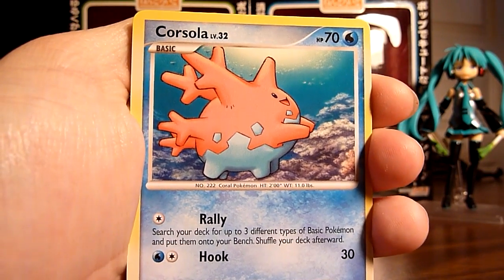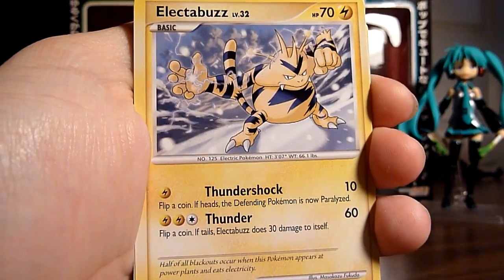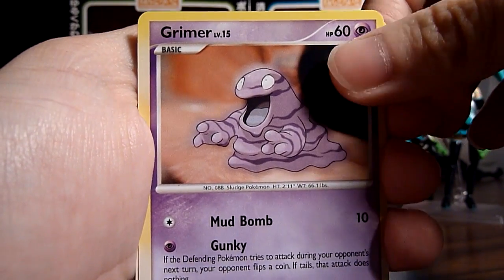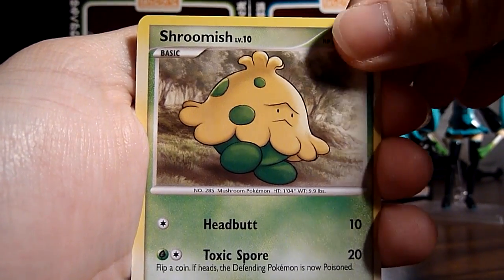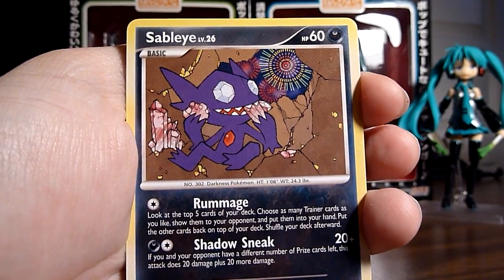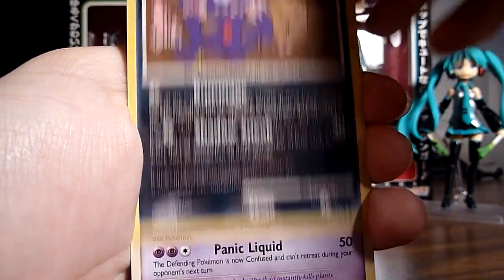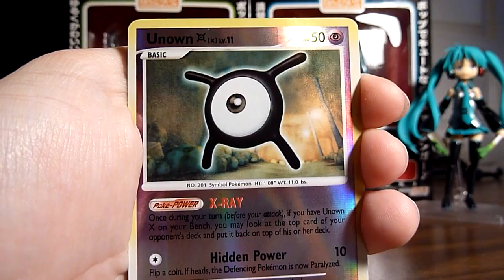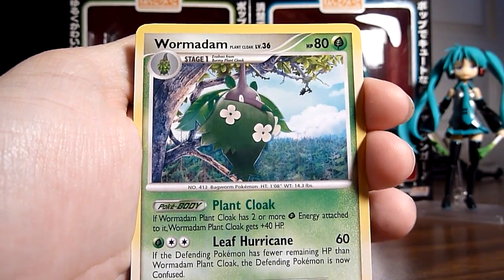First up is Corsola, Spinda, and Electabuzz. A Grimer, Shroomish — looking very worried — and a Smeargle. A Sableye, eating precious rocks. A Muk. Reverse Holo is an Unknown X.